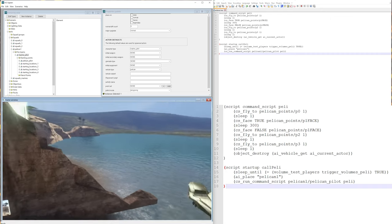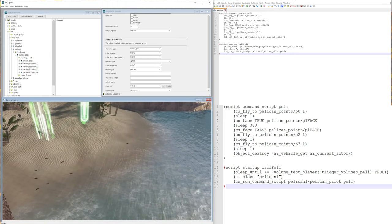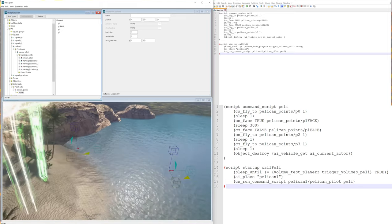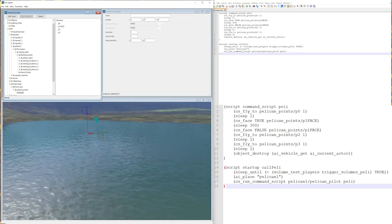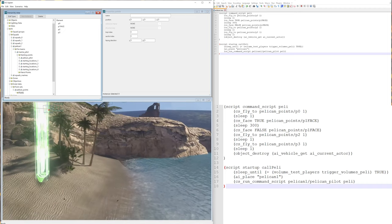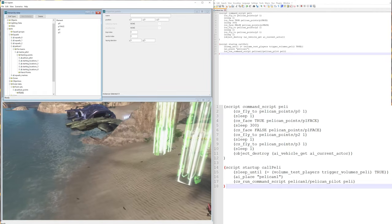In our script from a previous video, the pelican flies to a location — a point we created — which we can view by going to Script Data > Point Sets > Pelican Points and clicking on Points. It flies to point zero and then turns around and faces a point called p1_face. Now what we want is for it to open up while facing p1_face and drop out troops.